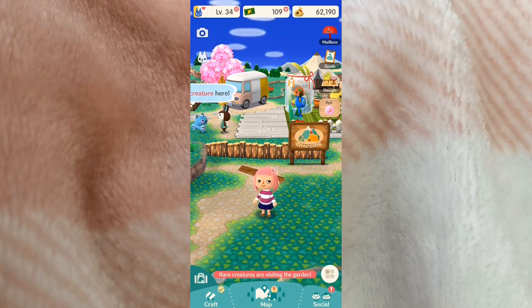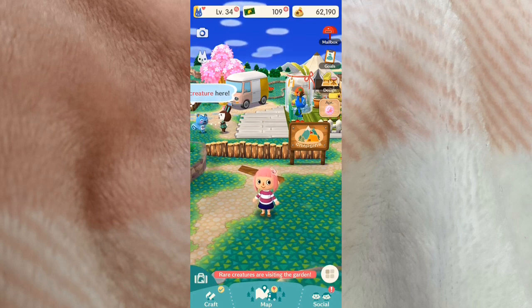This is my character on the game — my name is Sparkle. I'll be leaving my friend ID in the description box below, because it's always great to have friends on this game. If you play this game, let me know in the comments!